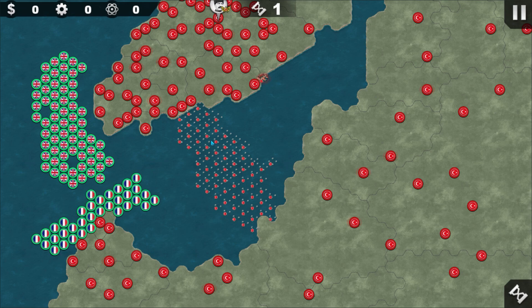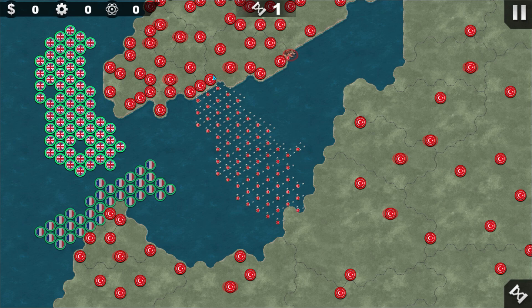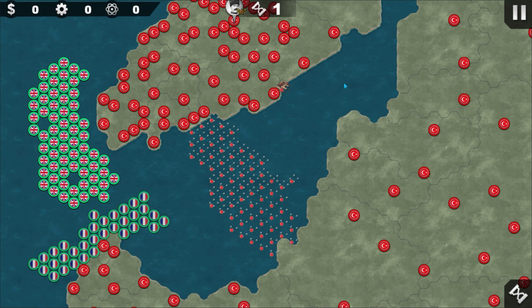So this is the Battle of Gallipoli, which happens in World War 1. A little bit of story of this mod is that the battle is that the Ottomans — and the British and the French — they try to cut off around this area at Gallipoli so that they can cut off some parts of the Byzantine Empire in Asia, making Constantinople a little bit more vulnerable. That was their point.